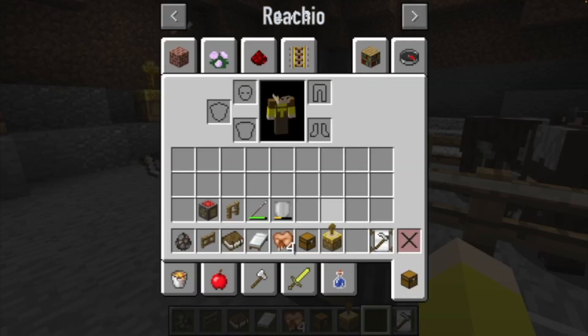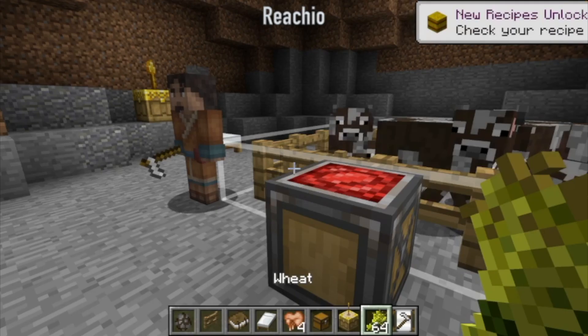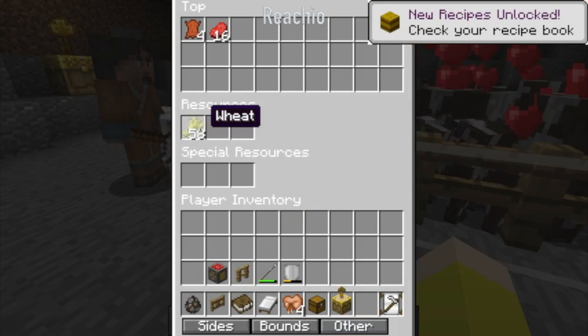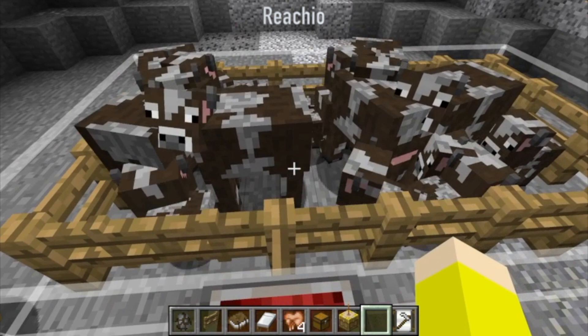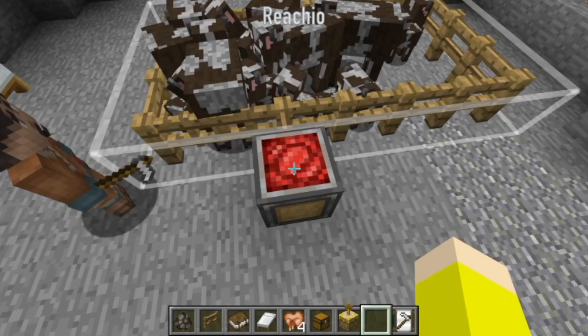The farmer will also be able to make the cows reproduce and all that if it has sufficient resources. So you'll need to drag some wheat in and it'll automatically start breeding the cows together. Once the cows hit a certain level — like if there's too few cows — then the farmer will stop killing the animals and just wait for them to reproduce, or until they have enough wheat.